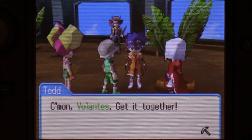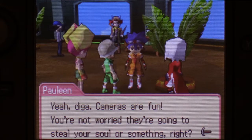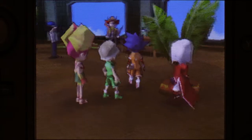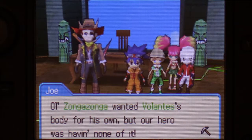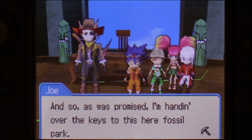Come on, Volontes, get it together. Cameras are fun — you're not worried they're going to steal your soul or something, right? We've been on camera before. Ol' Zonga Zonga wanted Volontes' body for his own, but our hero was having none of it. And with hard work and courage, Zonga Zonga was defeated once and for all. And so, as was promised, I'm handing over the keys to this fossil park.